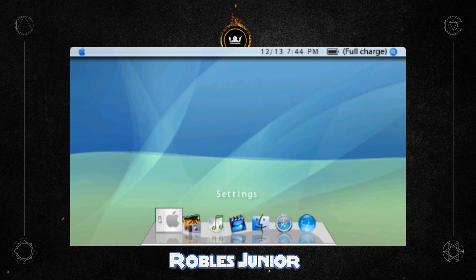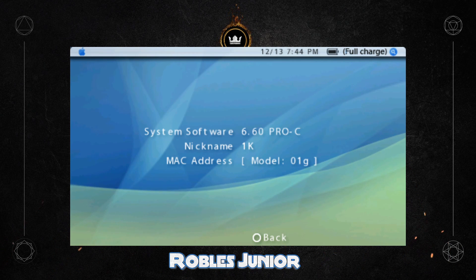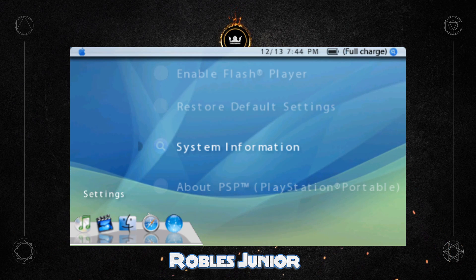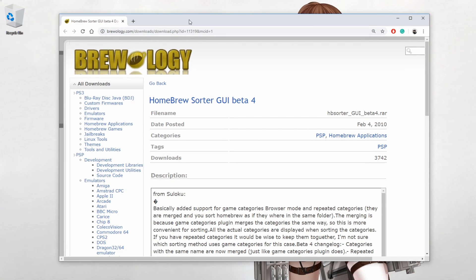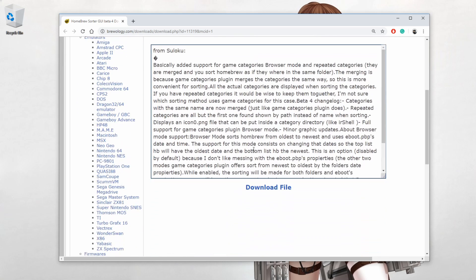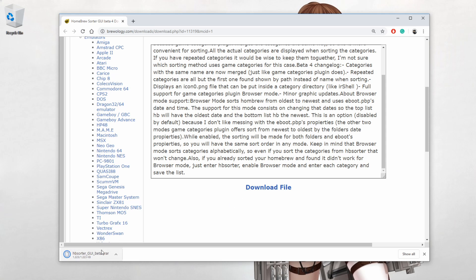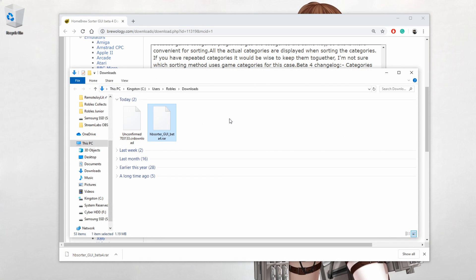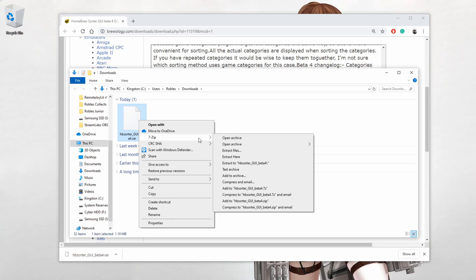I'll show you my system software here real quick — I'm running 6.60 Pro C, works great. Now let's download the application. We're gonna go to our desktop, and the first link in the description below will take you to brewology.com. This is the Homebrew Sorter GUI Beta 4, posted back in 2010. The download link will be on the bottom — just click download file, it shouldn't take too long. It should be a .rar file. Let's show in folder — there it is. You want to right-click and use 7-zip, or extract it with any extracting program that you have.